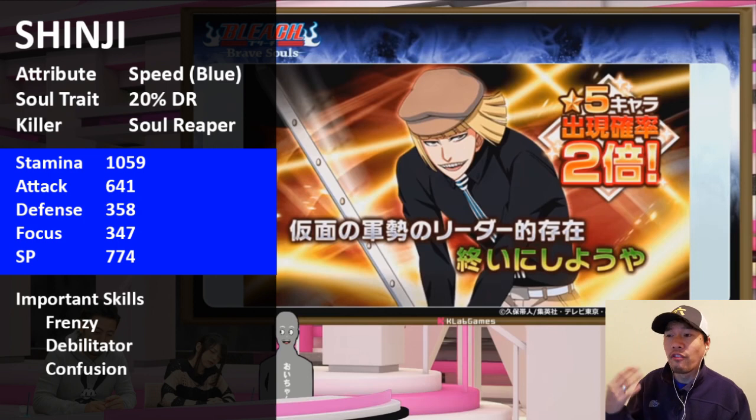So if you have Chad at 10/10/10, or any other blue character at 10/10/10, you could have full DR on them with Speed links. The stats are typical for characters these days — very high Spiritual Pressure at 774, everything else is par for the course. The important skills on this Shinji: Frenzy, and Debilitator because he has Confusion.